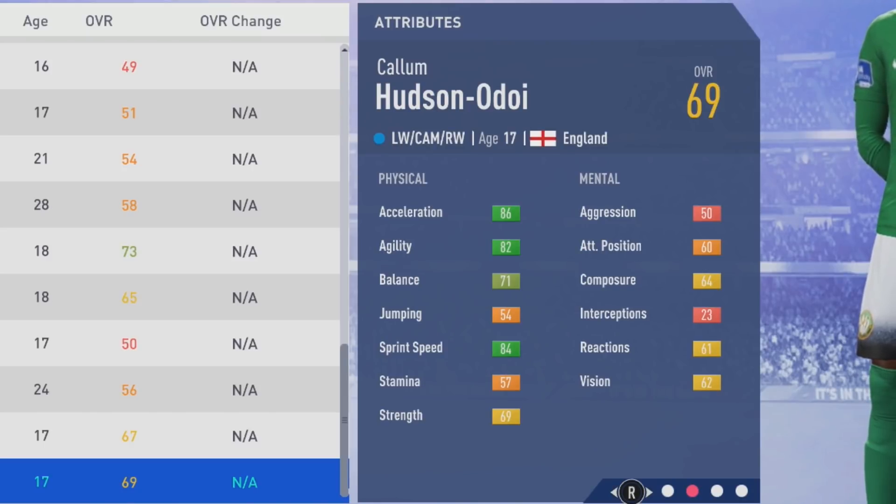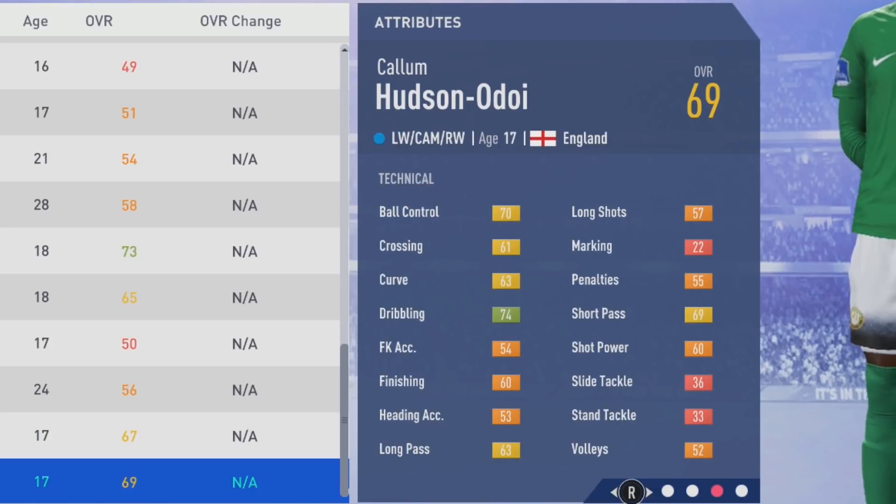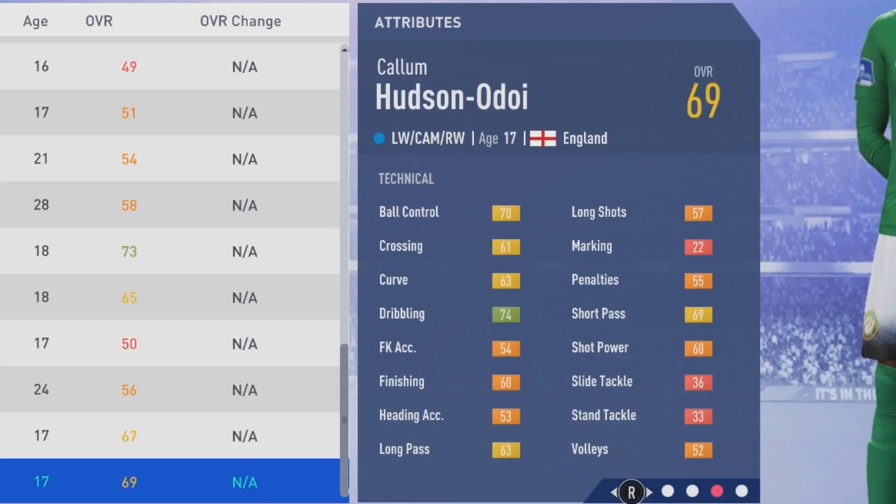So he's a bit of a different winger — on the taller end, fairly pacey. Agility and balance aren't too bad, but I still feel like because he's tall, that kind of nurses the agility — like what you feel with all these taller players. But either way, tactically: 70 ball control, 61 crossing.